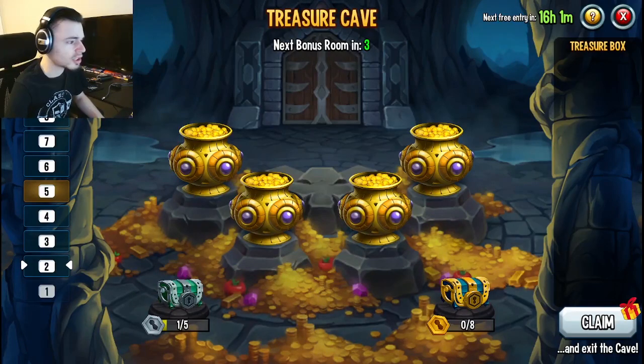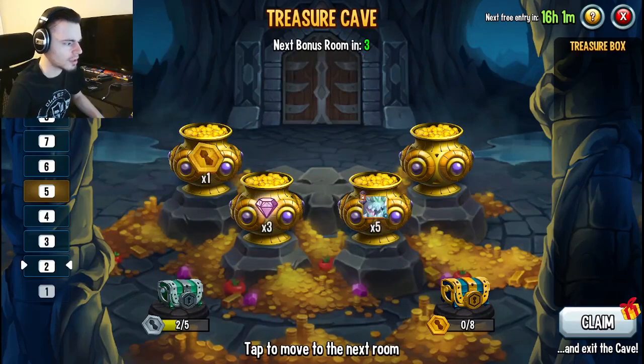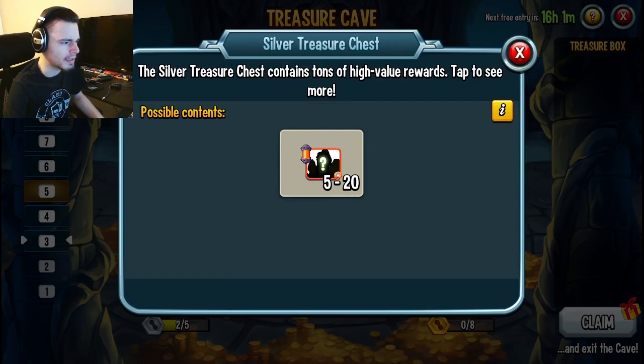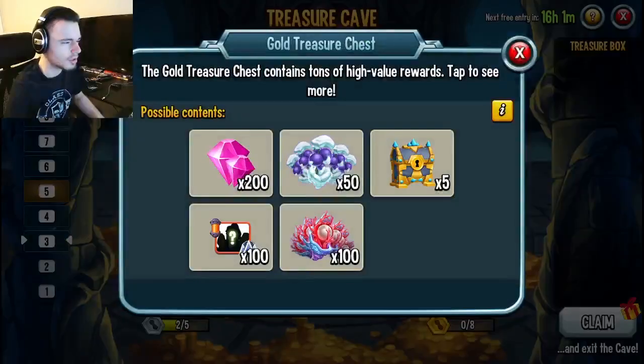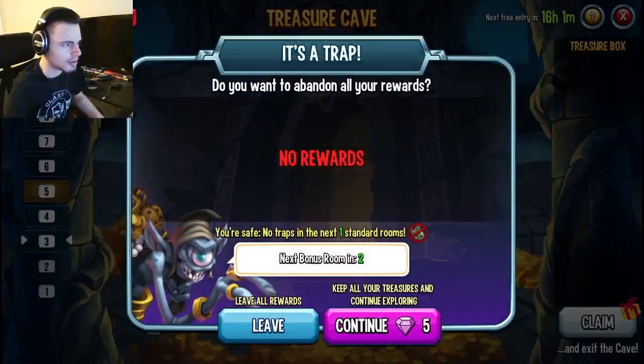Let's get started — I'm going to go with the right one and we get one little key thing. That goes towards a chest right here which can give you five to twenty mythic monster cells. The gold one will give you a bunch of other stuff, which is really cool. Let's go right again.